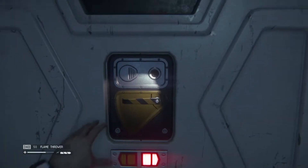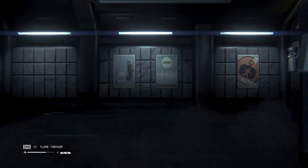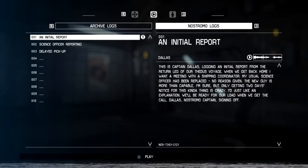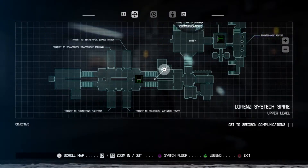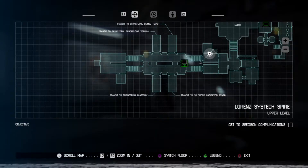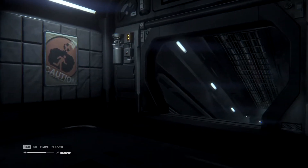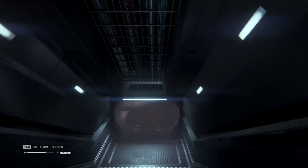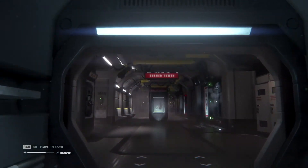Alright, use the lever. Let's see — Nostromo logs. I've got three of them. There might be another one we can get around here, maybe. Was there anything in the other side of the transit station I couldn't do anything with? I don't remember if I'm thinking of the right place.